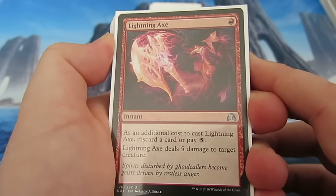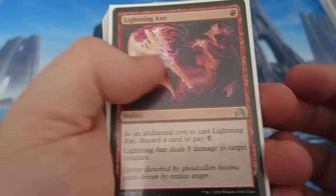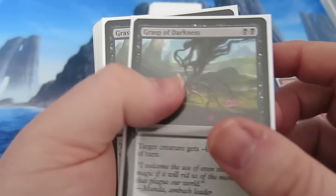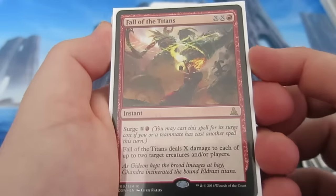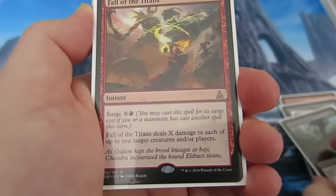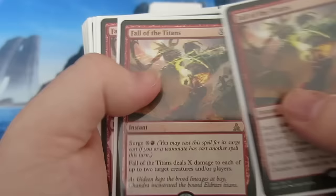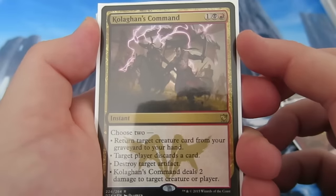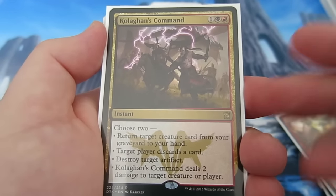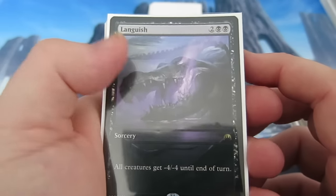On to the other spells — it's basically all kill. From Shadows we're using Lightning Axe: costs one, you discard a card or pay five, deals five damage. A couple of those. Grasp of Darkness gives a creature minus four, minus four — brilliant. We're also trying Fall of the Titans: you can play it for its surge cost after something like a Lightning Axe, and it deals X damage to each of up to two target creatures or players — very versatile. And Kolaghan's Command, used a lot in Modern: use two of its abilities — return a target card from your graveyard, make target player discard, destroy an artifact, or deal two damage to a creature or player. We run three of those.